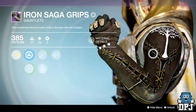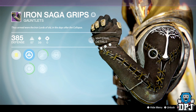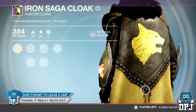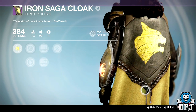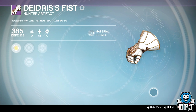Armor-wise, I got a pair of gauntlets called the Iron Saga Grips dropping at 385 defense with Intellect and Discipline. I got three cloaks called the Iron Saga Cloak — two at 384 defense and one at 385. I also got three artifacts, two at 385 and one at 384, called the Deirdri's Fist.